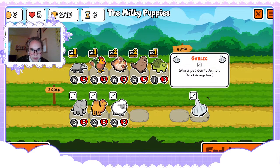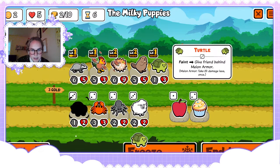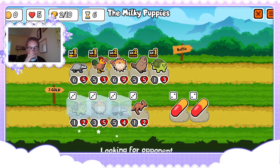I'll give you a meat bone. I think we should roll for something a little better — we can try to get a level two turtle. Rolling. Level three puffer. See — rolling was really worth the coinage on that one.